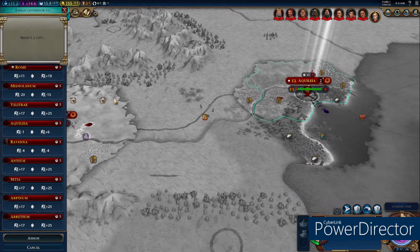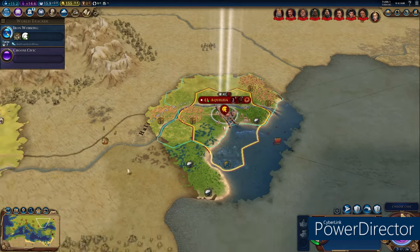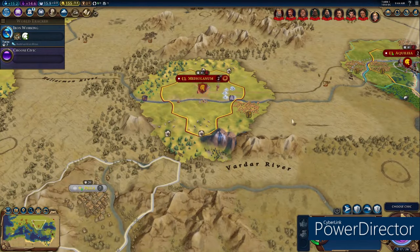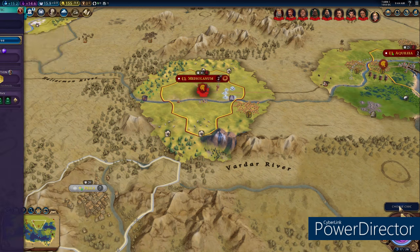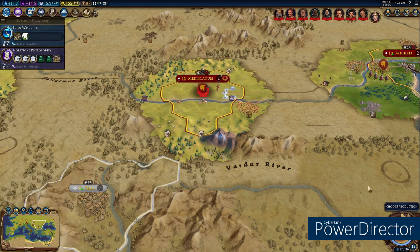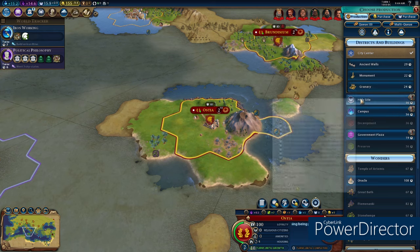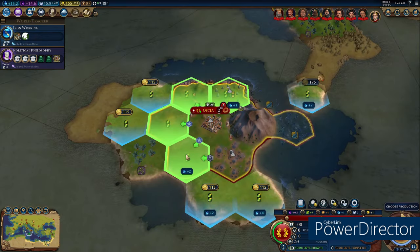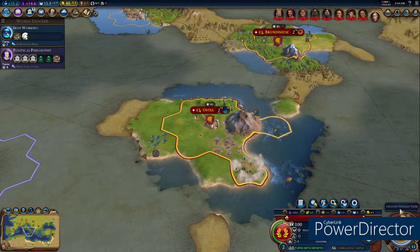You can always win it back — that's what I ended up having to do — but it would be easier if you defend it properly. Finally, you are going to have two governor spots. I suggest you put one governor in Aquila and the other in Ravenna. Putting a governor in Mediolanum is not going to save it; you have to take Pella. So you should put as much military force as you can into taking Pella. Without taking Pella, you're going to lose that city and that chunk.